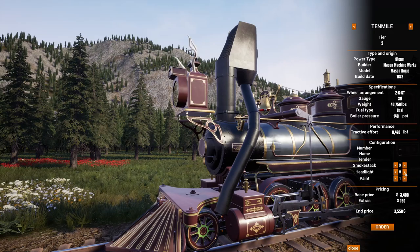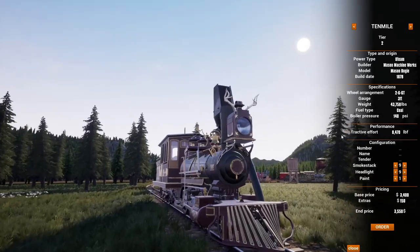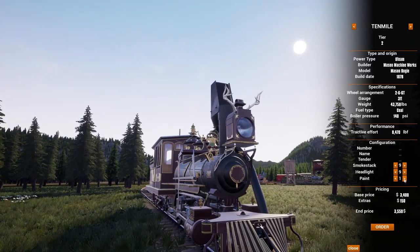Different smokestack options — lots of them on this one. There are nine smokestack options, including a pretty unique spark arrestor that's dropping sparks down on the ground, which is a neat smokestack. Different headlamps — lots of them. You will notice that some of these headlamps have antlers on them, which apparently was a thing back in the day. I had honestly never heard of it, but apparently it is.